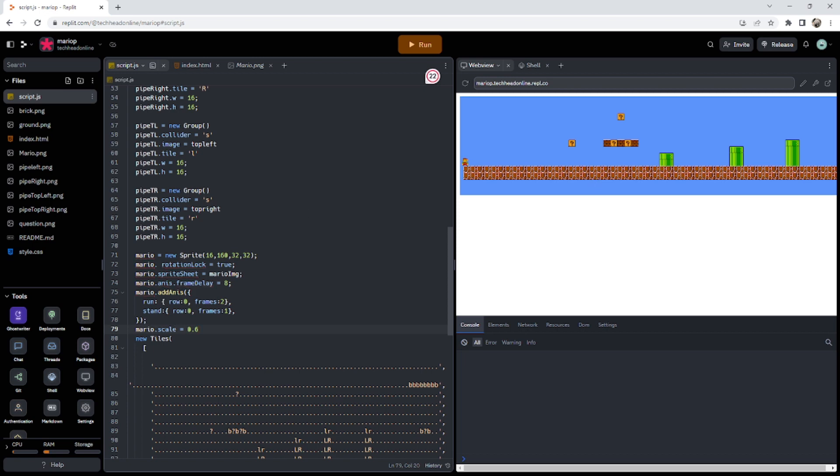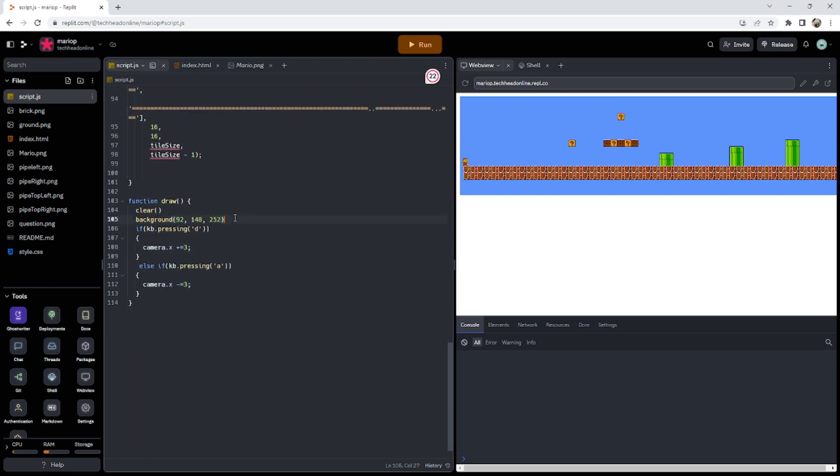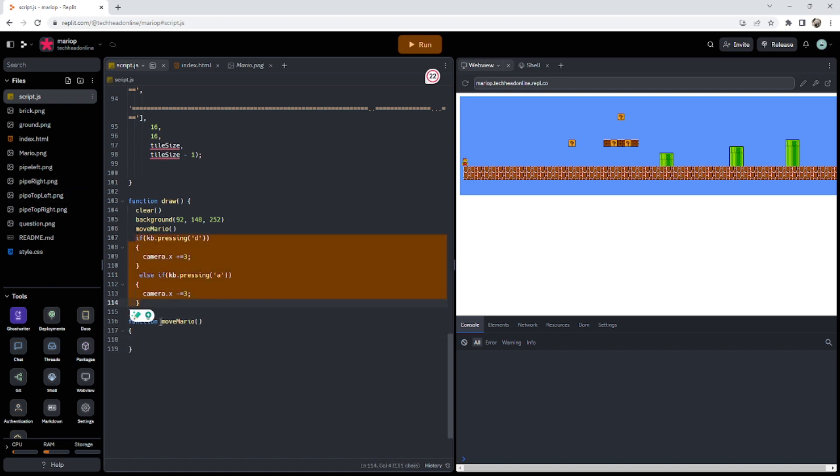Now I can add in the movement. I'm going to make it into a function — functions are always good — so: function move_mario. I can steal the existing movement code and put it in there. Then I'll do mario dot vel dot x equals 2, which feels right for development speed, and mario dot anis equals 'run'.